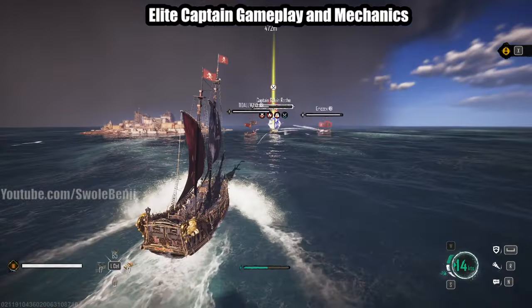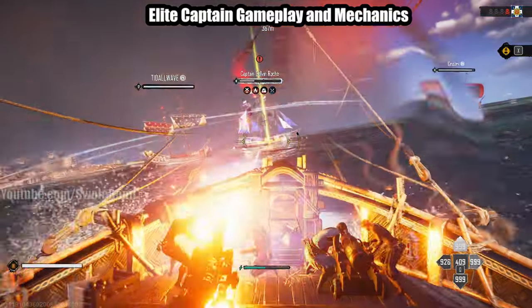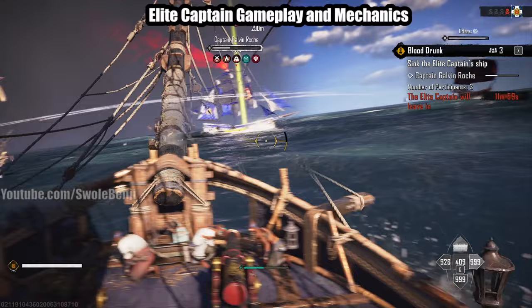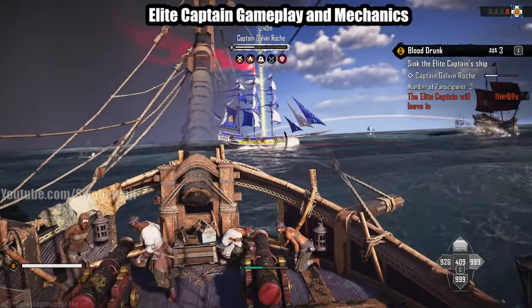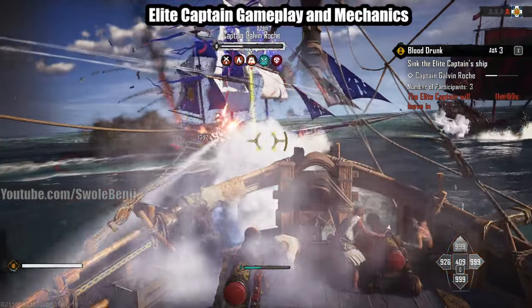This is a level eight ship and we're all level eight here. Look at his health bar — he's got a thick white border around it, which means he's not the strongest. The golden border with three down arrows is the strongest, so this guy's not that tough.